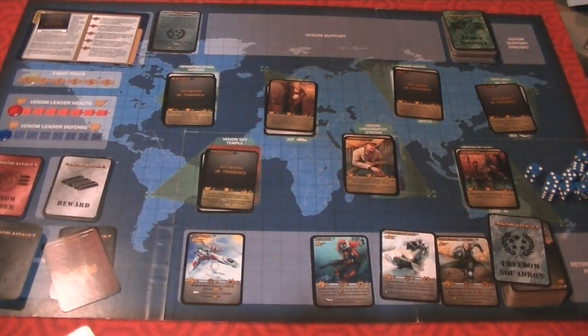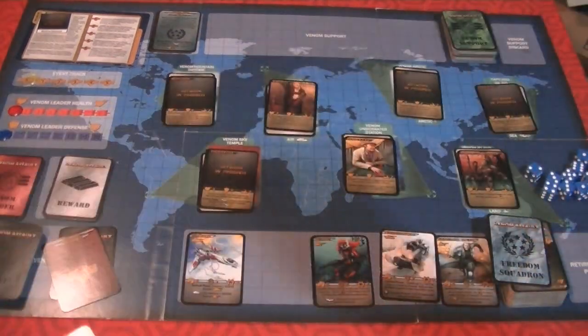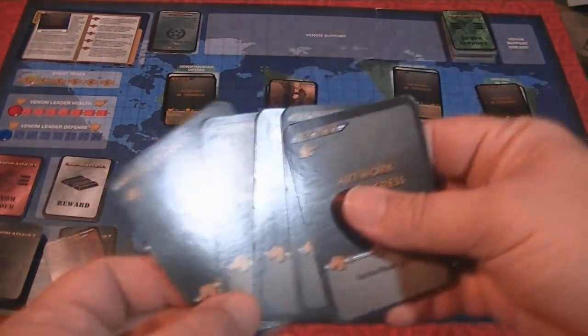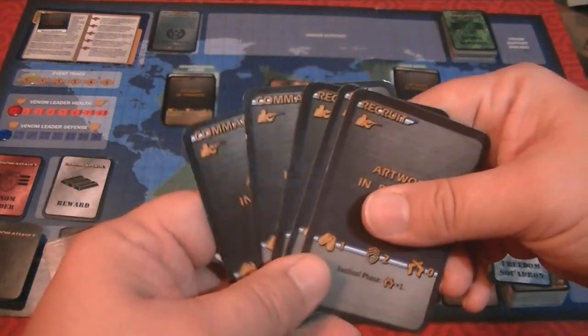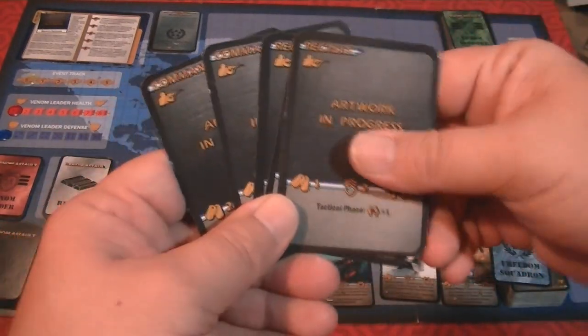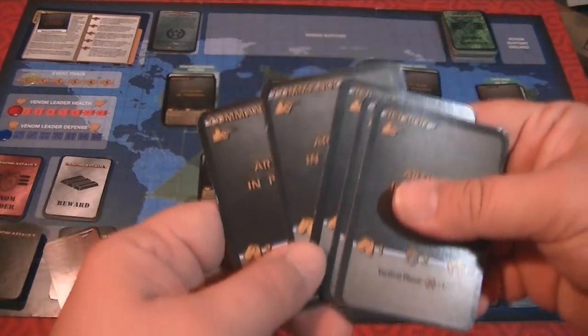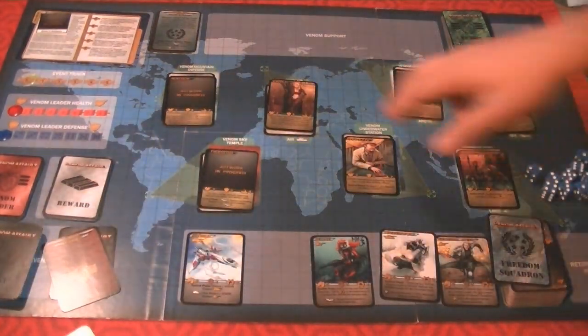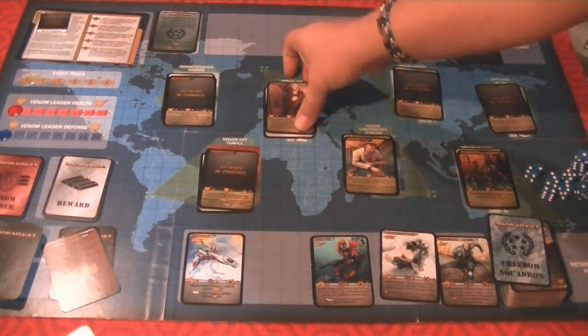Now we go into the tactical phase. If we decide we're not going to attack anybody, we immediately end our turn. We get the option of retiring one card from our hand — usually a Recruit — which is essentially trashing the card, like in other deck-building games. But if we do want to attack, we declare who we're going to target. Let's try to take out the Vipress. The first thing you do is look at her stats.